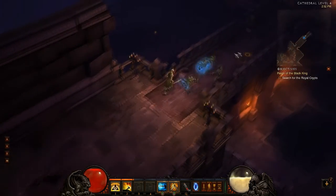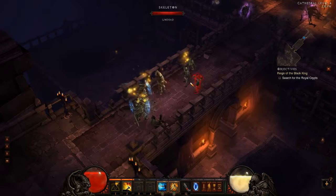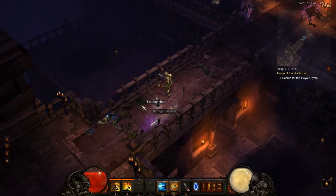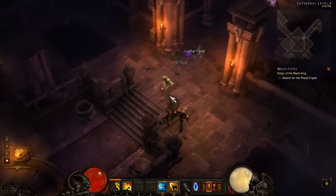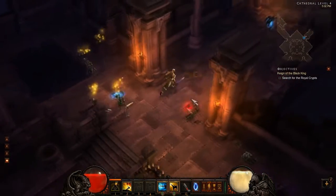At level 4, the Monk gets Blinding Flash, your first defensive ability. It costs 10 spirit and has a 15 second cooldown, so it cannot be spammed continuously. Blinding Flash creates a flash of light around your Monk in a 20 yard radius that blinds enemies for 3 seconds, meaning they can't attack you. This works against weaker bosses such as King Leoric.